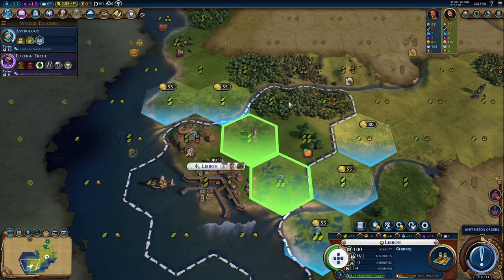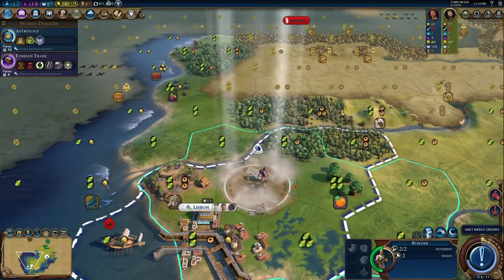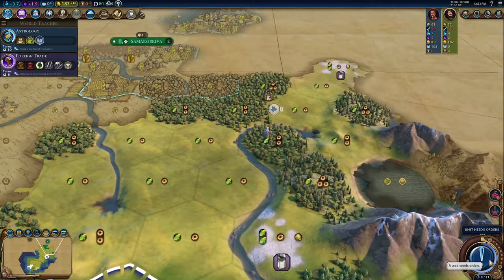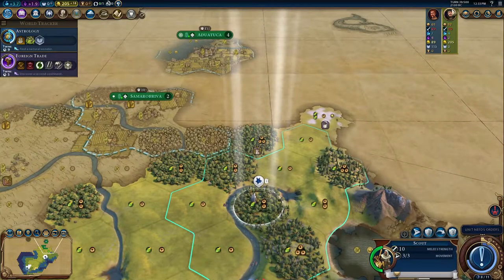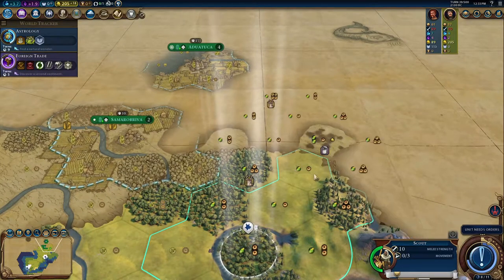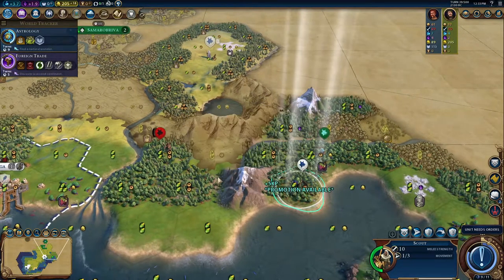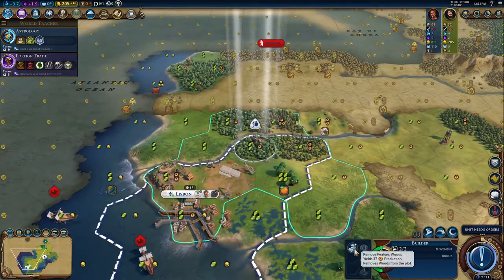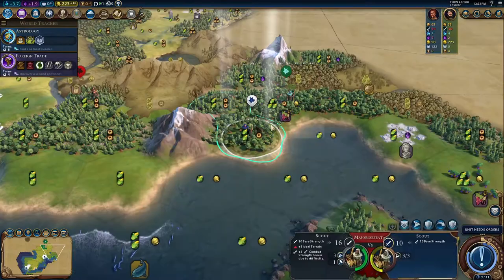Hopefully we can rush that out. I'll keep sending you up to the German region. We should meet Rome fairly quickly. You've met three people and you're already at war with one of them — that's actually a good sign because that means Ambiorix might not be coming for us as quickly. Let's snipe this goody hut right out from under them and we've got State Workforce. Let's chop this — that shaved like five turns off.